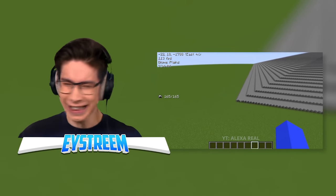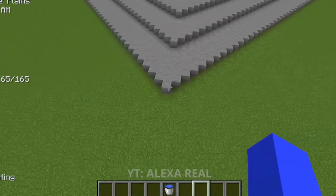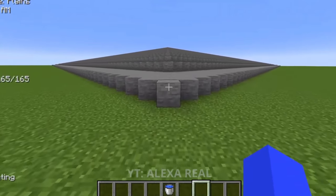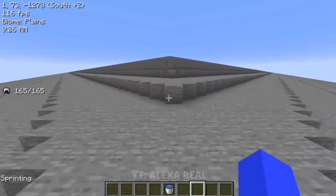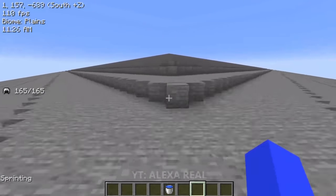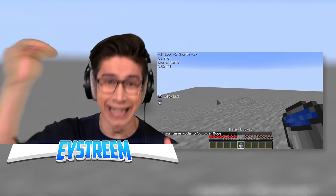Holy moly, that is a pyramid and a half. Egyptians, look out. This man is coming for you. What in the world? Why would you ever need to build something this humongous? He literally built it from the very bottom of the world. And if you look at the top left-hand corner, his Y value is all the way to 255 — that is the build max limit.